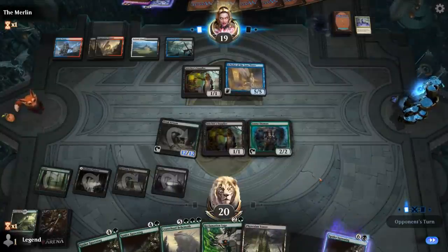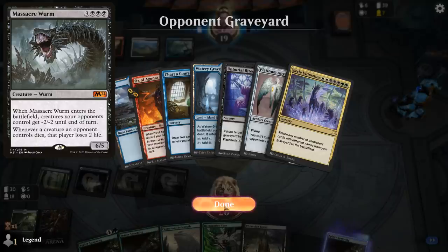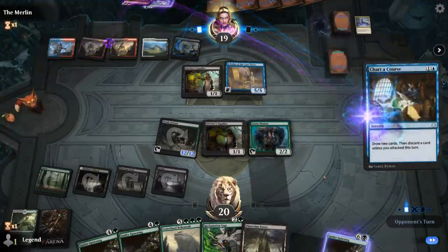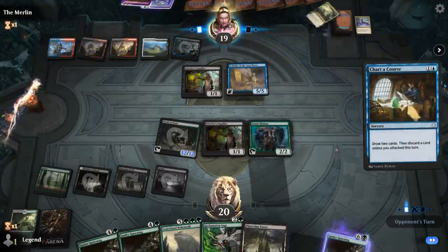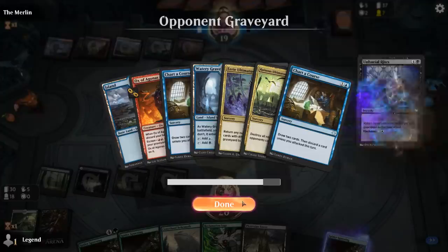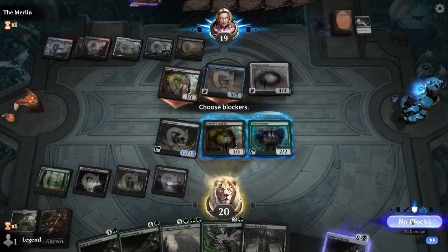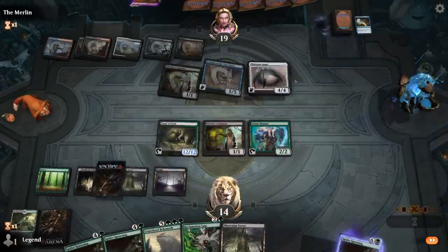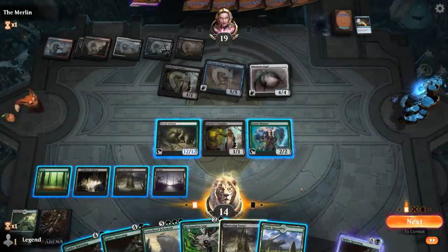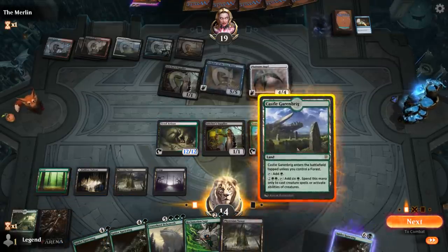We can already make a decent number of spiders. Hopefully our opponent doesn't have a Massacre Worm — that would be quite painful if we make a bunch of spiders. It's going to be a Chart a Course discarding Ruinous Ultimatum — they can try to cast it with Scholar of the Lost Trove, which puts Platinum Angel in play. We'll take 6. I can Reclamation Sage the Angel. Castle Garenbrig is an excellent pickup as well.